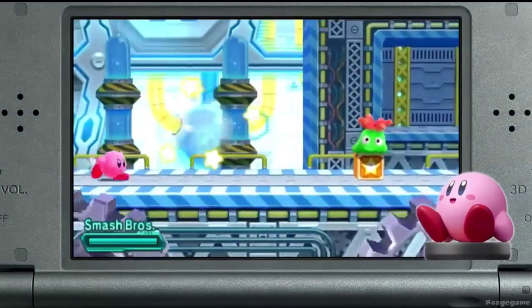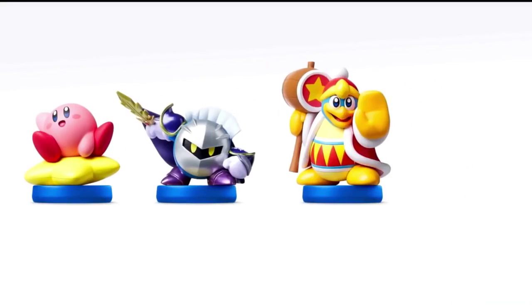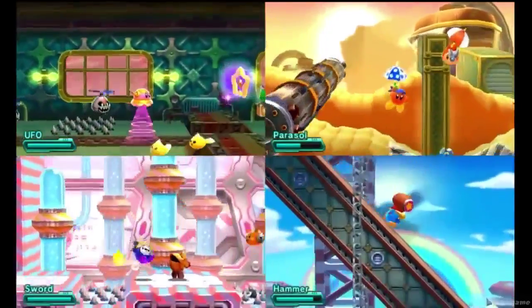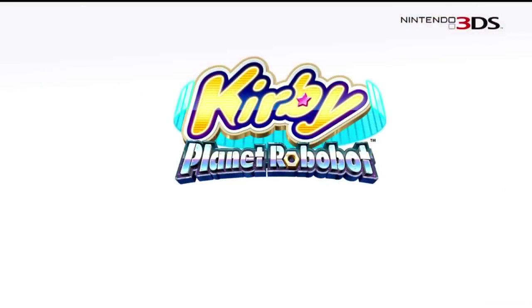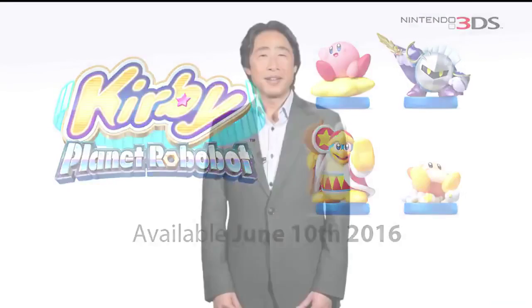Alongside Kirby Planet Robobot, we are also launching a new line of Kirby series amiibo, including Kirby, Meta Knight, King Dedede, and Waddle Dee. When you tap any of these Kirby series amiibo, Kirby will receive a special copy ability. Kirby Planet Robobot and the Kirby series amiibo will be available on June 10th.